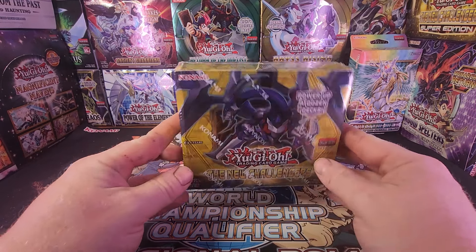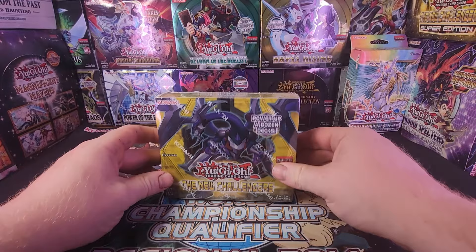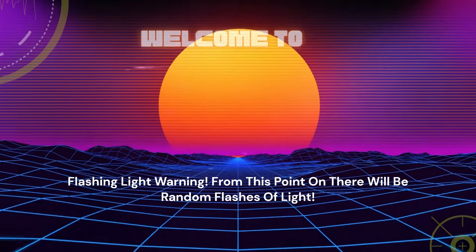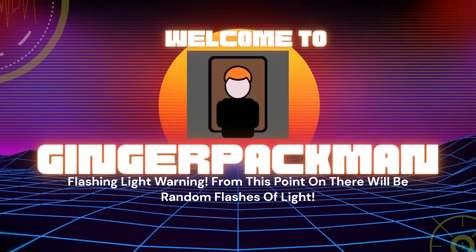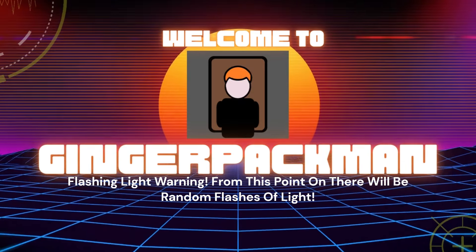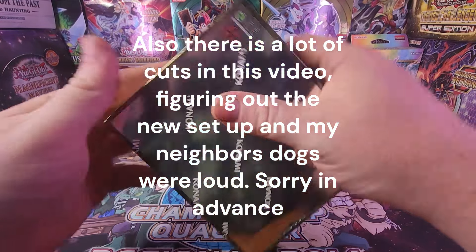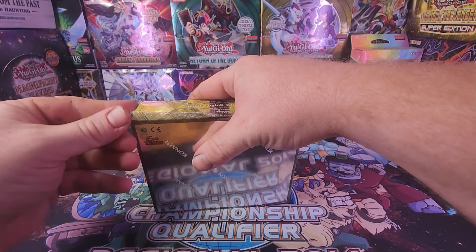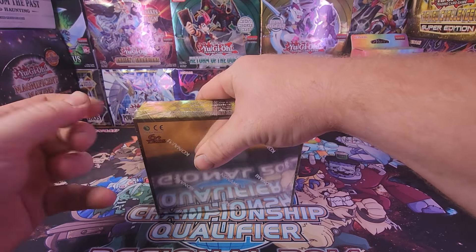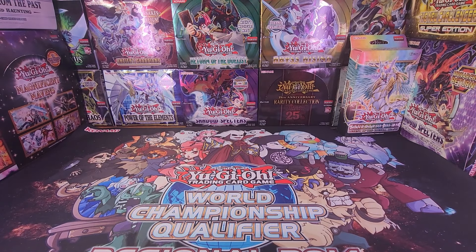Welcome back to the Ginger Backman YouTube channel, and today we are going to be opening a booster box of the new Challenger. Stick around and see what we can get. I can't seem to find my knife, so hopefully I can get this open, but it's a pretty cool set. It has some nice cards in it. I'm hoping to pull a Ghost Rare and an Ultimate Rare. I'm not sure if these are guaranteed or not — I think it is closer to the guaranteed Ultimate years.